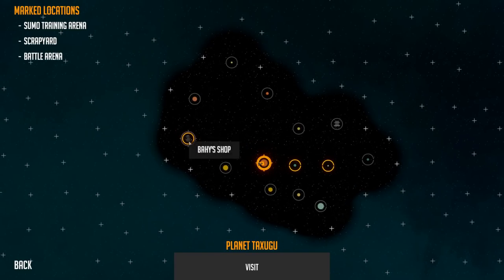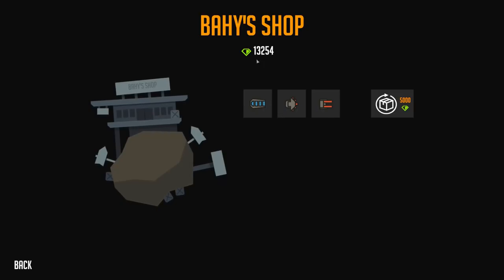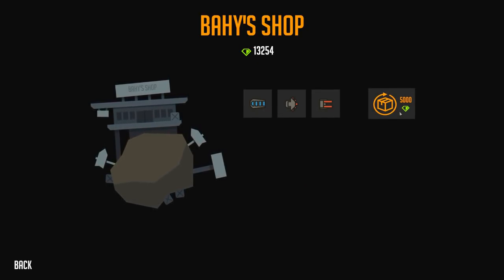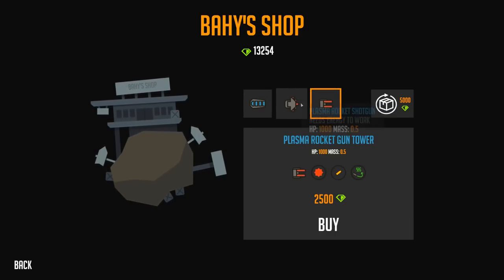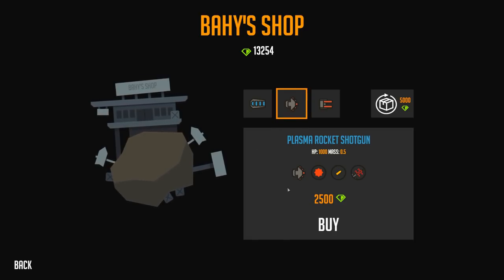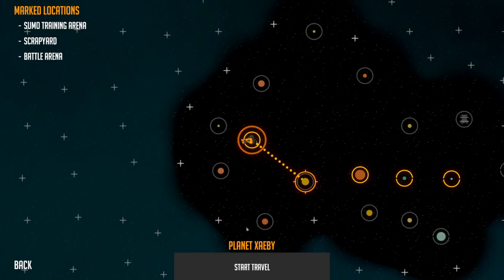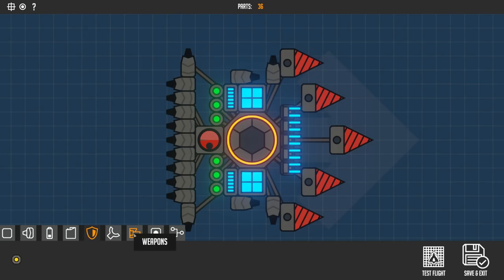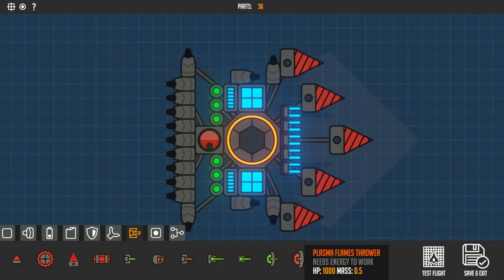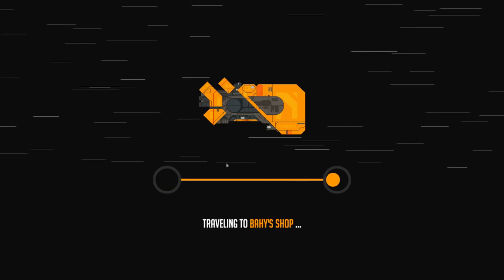Look at all of that that unlocked — we got a shop here! Let's go over to the shop, we do have some of this green currency to spend. It has random items that you can reset whenever you want. Plasma rocket shotgun — do I have one of those? I don't think so. Flamethrower, sparks tower, and the gun tower — I don't think we have a shotgun. I like the idea of shotguns, let's go buy that thing. We have this money, we may as well spend it. Plus it's a rocket shotgun — how hardcore is that? Alright, we bought that.